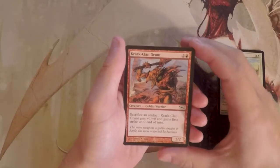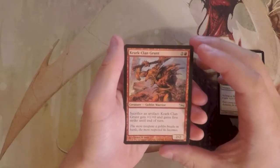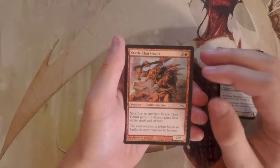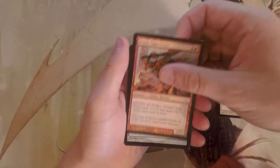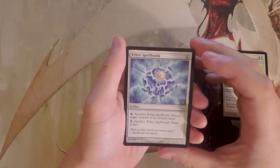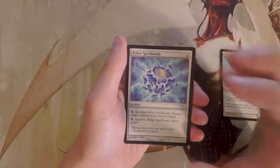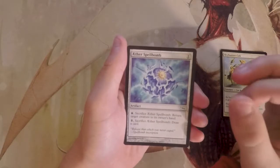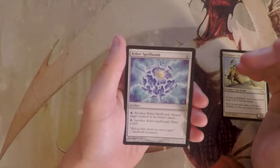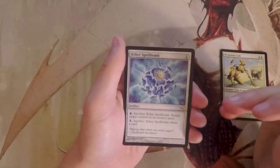Kark Clan Grunt is also a 2/2 for three. You can sacrifice an artifact and it gets +1/+0 and gains first strike until end of turn. I'm not as big a fan — I like Sky Hunter Cub better. Aether Spellbomb is a one-mana artifact: pay blue and sacrifice it to return a target creature to its owner's hand, or pay one and sacrifice it to draw a card. I really like the spellbombs in this set — they're always playable since they cycle for a card and usually have a useful effect too.